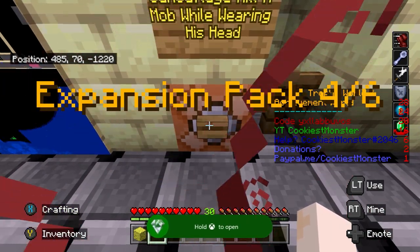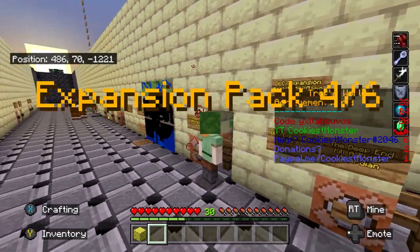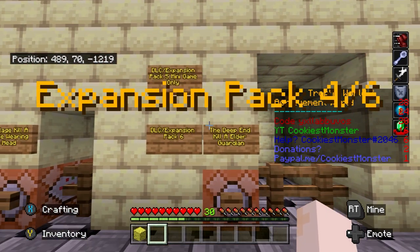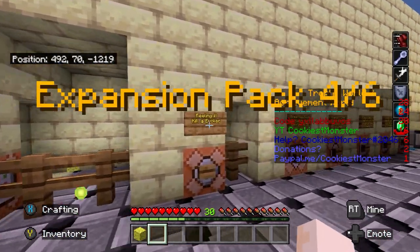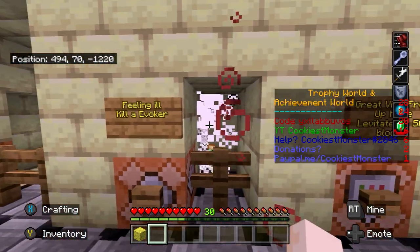As we move on to the next workstation — kill a mob while wearing his head. That's instantly put a zombie head on our head and all we need to do is punch the zombie. But we did get that earlier on if you were paying attention. The next workstation just spawns an elder guardian — spawn him in, give him a quick punch to kill him and that's that achievement. Same for this evoker — just spawn him in and punch him.